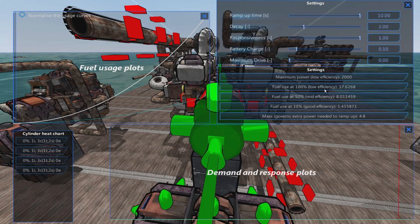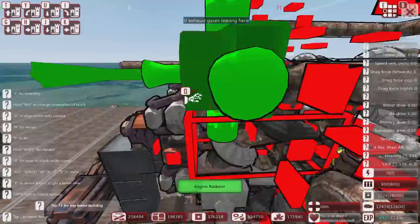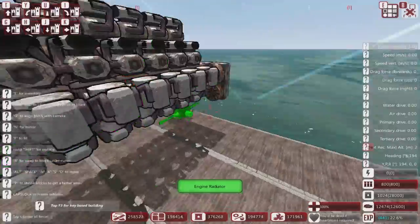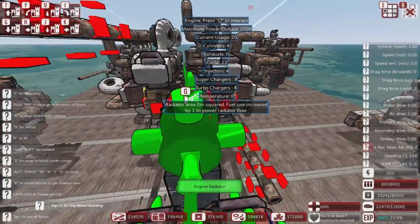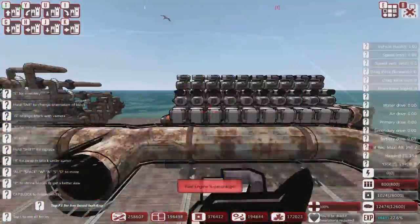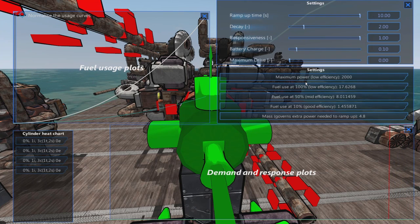Looking at the stats: at 100% usage, the fuel figure gives us 113 power per unit of fuel - the same as the inline ten. So at high revs this is giving out similar levels of consumption. At medium range the value gives 125, which is not very good in comparison. And at the lowest level, 137. So apart from high level, everything else is worse on this design. You'd want this running at maximum speed only.